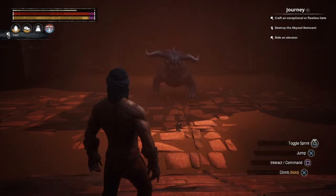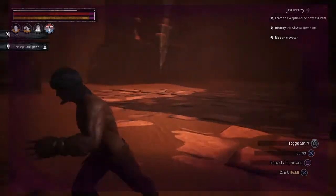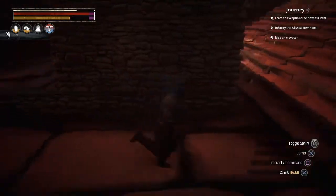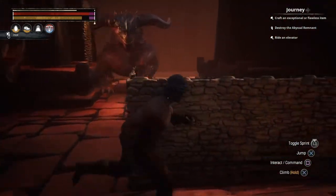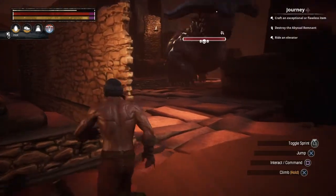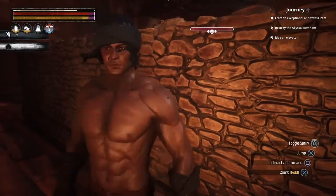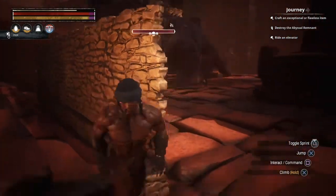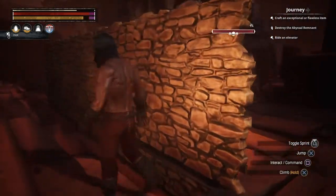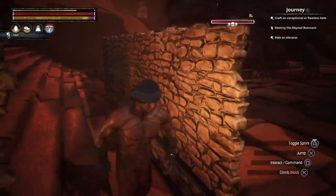You'll probably want a bow, because sometimes you walk here and he won't follow you. All you're doing is: the second you gain his aggro, quickly run down here to the back. That's what you're doing.